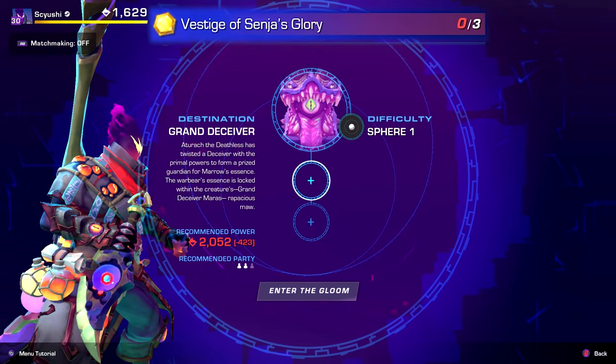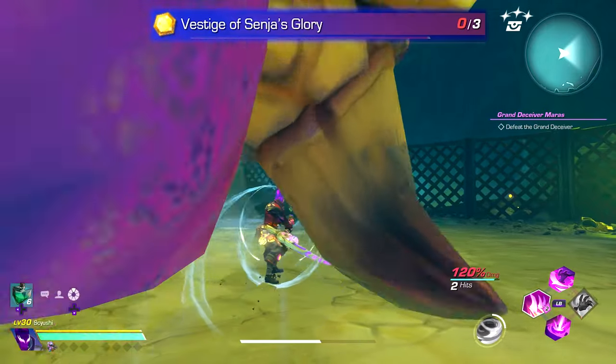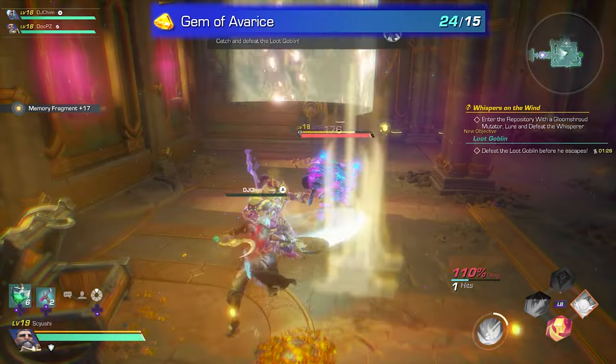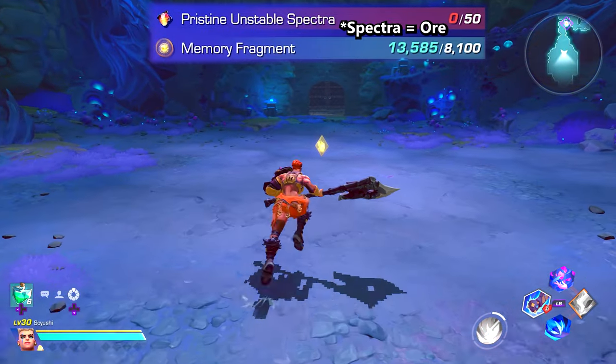The next item, Senja's Glory, requires the Senja Glory Vistage, which is found by destroying the Grand Deceiver. Gem of Avarice, which is randomly dropped from a Loot Goblin. Pristine Unstable Spectra, which again requires a Chaos Mutator, and some more Memory Fragments.